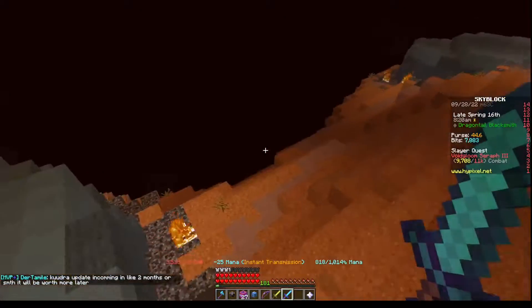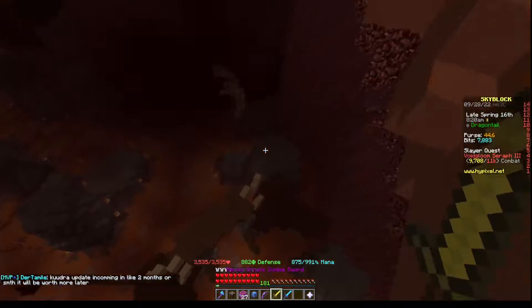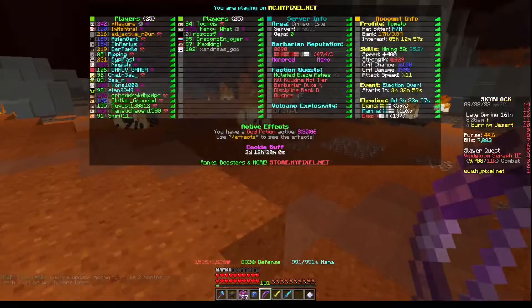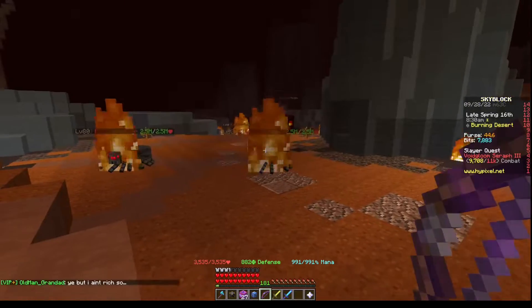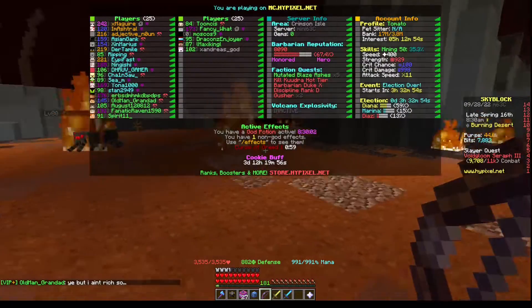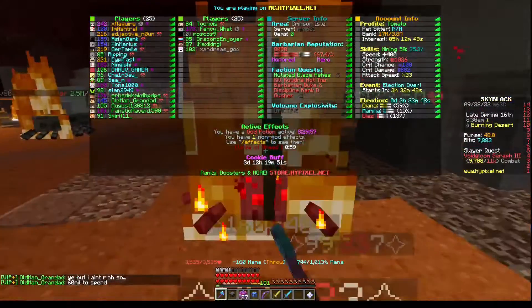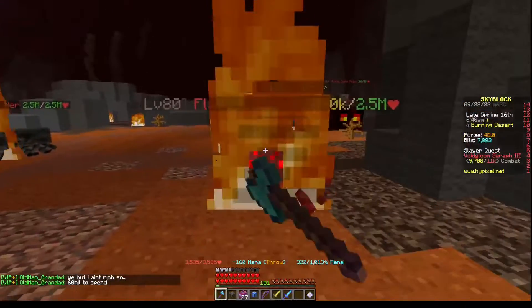They've done a few things like nerf the Juju and make the ability for newer players to use the Juju. But if you look above my cookie book — this is nothing — but once I enter combat it says 'Curse of Greed' for a minute. This is supposed to be from when you have an Emerald Blade, which I did not even have one at all — never had one on this profile.